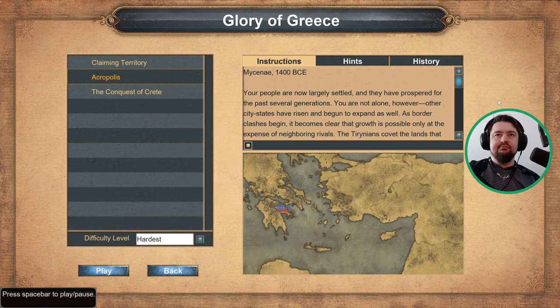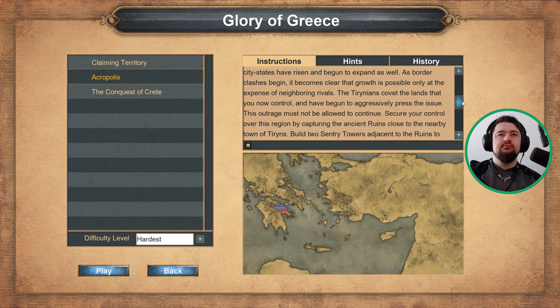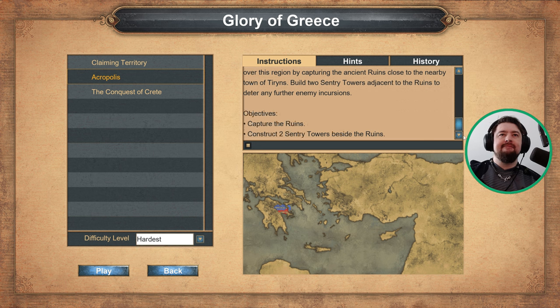Your people are now largely settled and have prospered for the past several generations. Other city-states have risen and begun to expand as well. As border clashes begin, it becomes clear that growth is possible only at the expense of neighboring rivals. The Tyrrhenians covet the lands you now control. Secure your control over this region by capturing the ancient ruins near the town of Tyrrhenians, and build two sentry towers adjacent to the ruins to deter further enemy incursions.